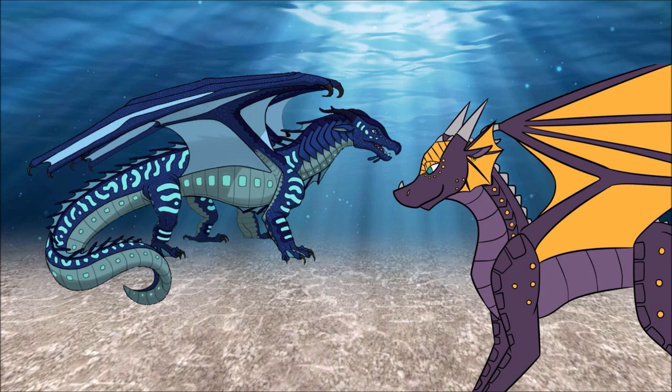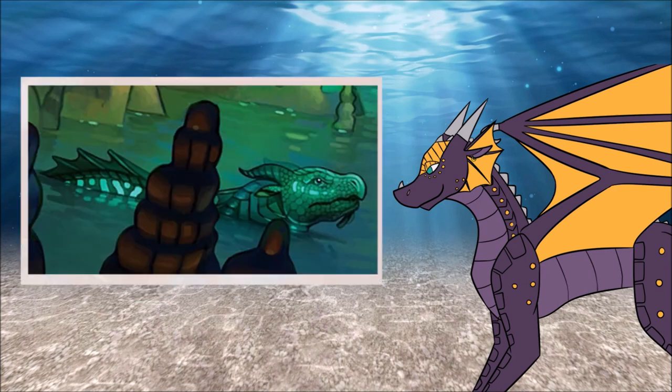They're also one of the few tribes known to have animus dragons. Their animus magic seems to be exclusive to the royal family for now, but that may change in the future, or be disproven by the appearance of a common Sea Wing animus. Sea Wings tend to be named after ocean plants, animals, and features — this includes names like Tsunami, Gill, Shark, and Kelp.